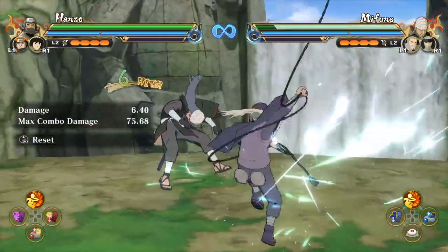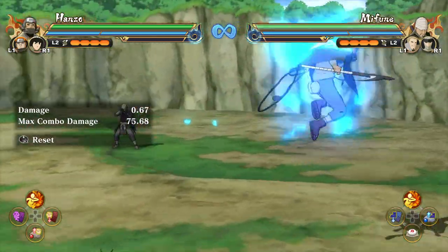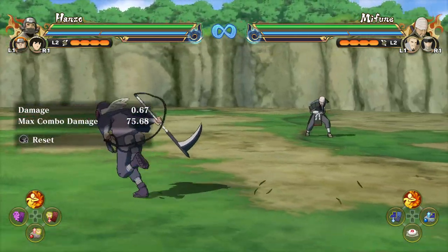Regarding his air combo, I don't really have any tips — it's just there, mainly because his ninjutsus can't be done in the air. However, his ninjutsus are very powerful, which leads me to ninjutsu tips.